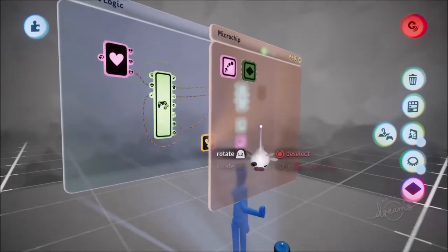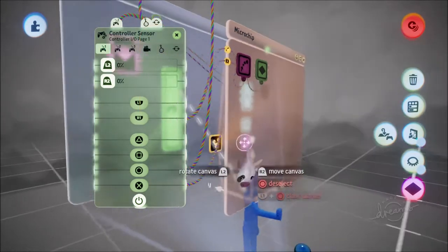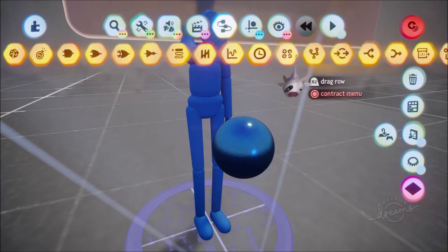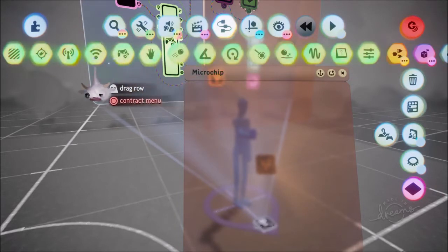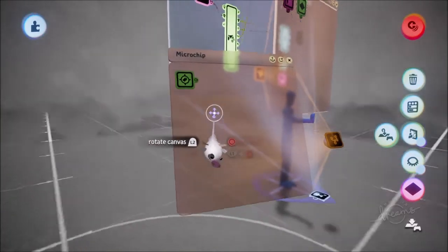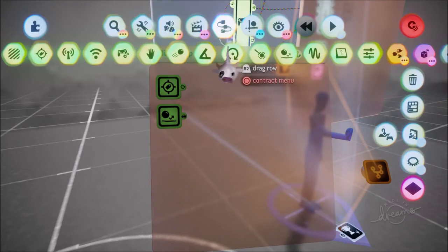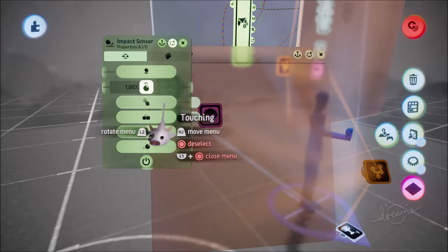This is going to be triggered by a press of the R1 button - connect both of these here. Then add a little microchip to the ice ball. On this microchip, add a tag - found in gadgets under input - and this tag is going to say 'freeze'. Reposition the tag to the center of the ball. Then when the ball detects impact it's going to disappear - use a move with output to destroy it, with an impact sensor set to trigger when touching anything.